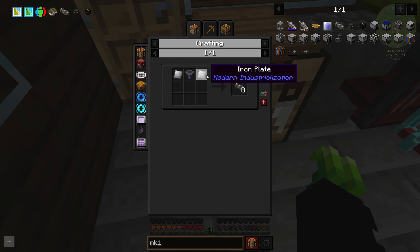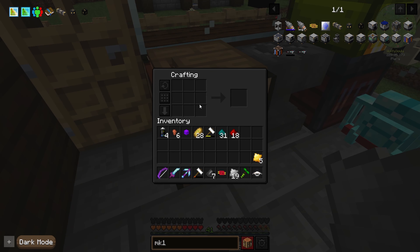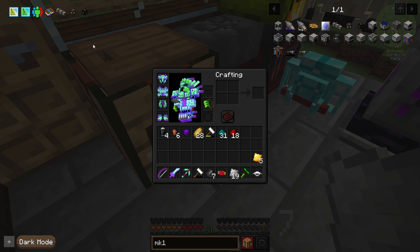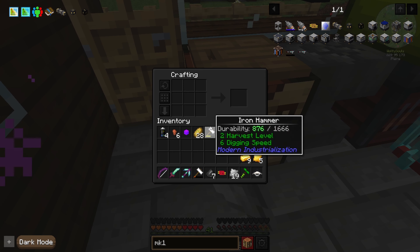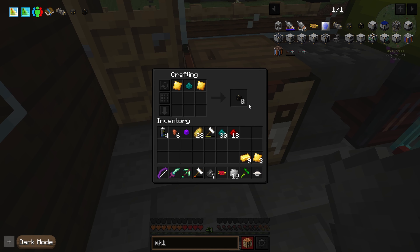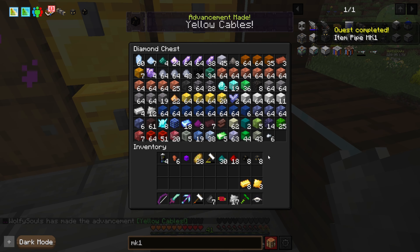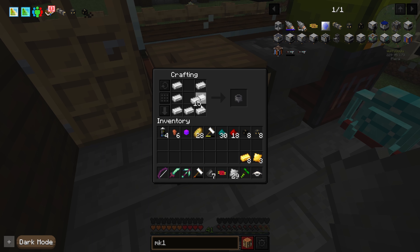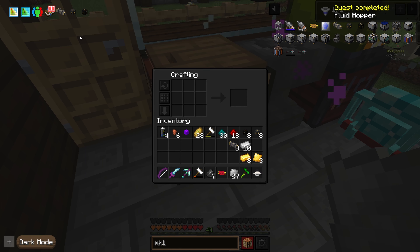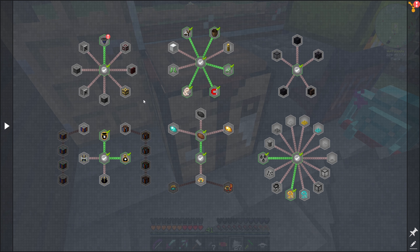So let's see, we need a bunch of iron and gold plates again. Iron, gold. What was the other one we needed? Iron, iron. Need a gold ingot which is easy. I think it's just Nikolite dust too. Let's get a fluid hopper - no idea how to make that, I'm assuming the cauldron. There we go, and we make one of those. Perfect. Fluid hopper quest complete.